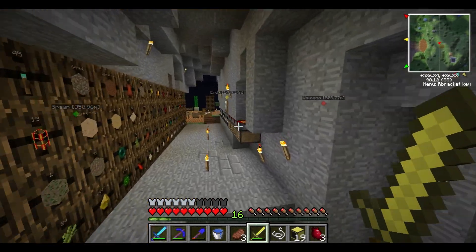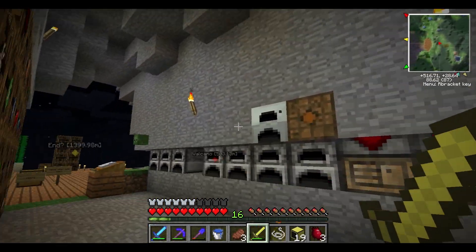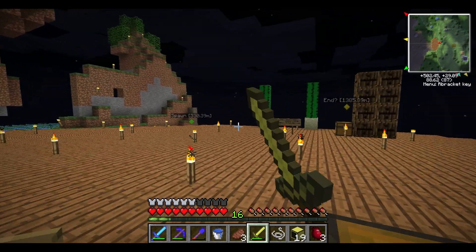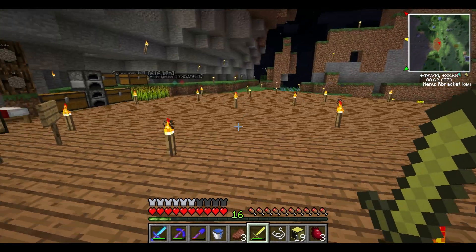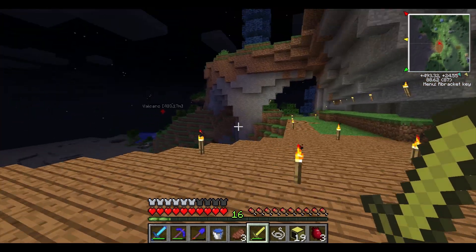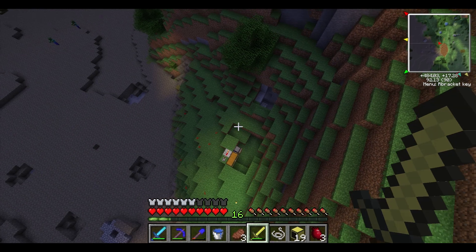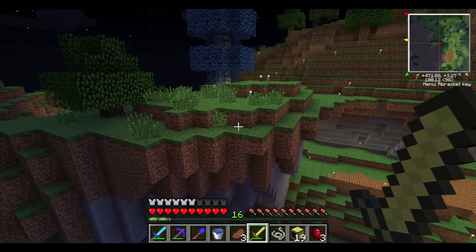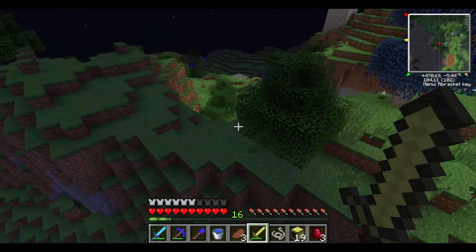Perhaps they buried it underground somewhere. There isn't a dirt block in here, is there? There is — but I imagine that's the tree down there that they took it from. Well, anyway, I do have to wrap this episode up. Maybe next episode we'll start out with me finding the last block. This is TechStack signing off — have a good day, bye now.